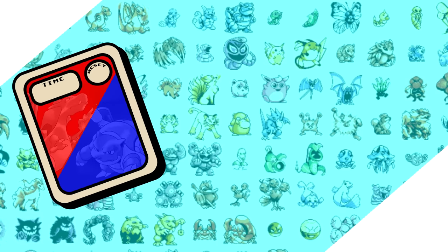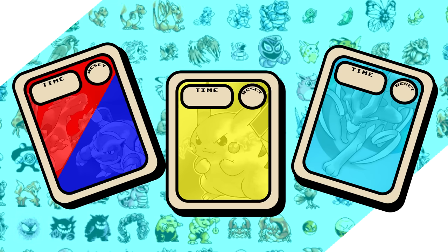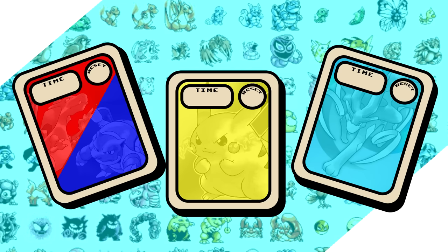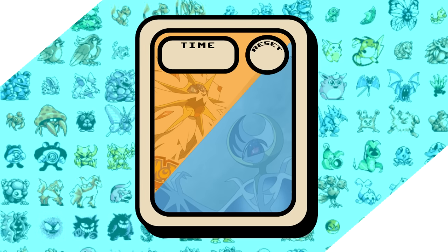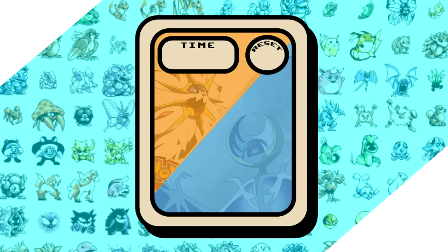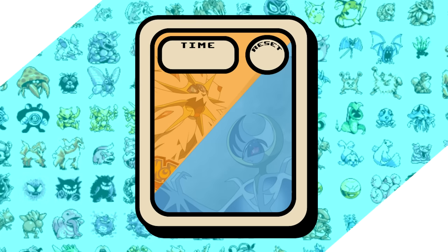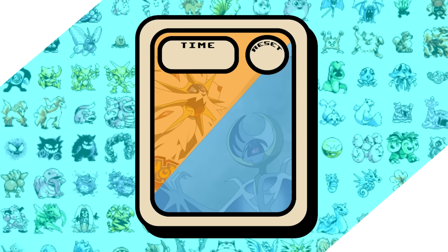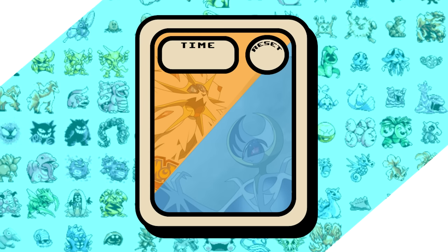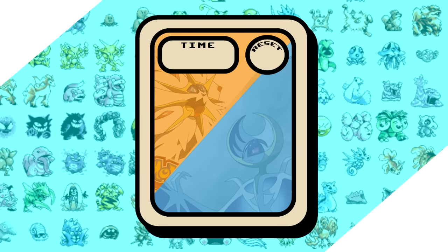I've also overhauled the tier list a little bit. We're transitioning to a trading card style format, and for these Sun and Moon runs you've seen this in the Muk and Kyogre videos. This is going to be the base card, and the background will tell you what generation the run is from, or in the case of vanilla runs, what version I played. My favorite card by far is the Gen 7 one — I really like the colors and the contrast, it looks really nice.